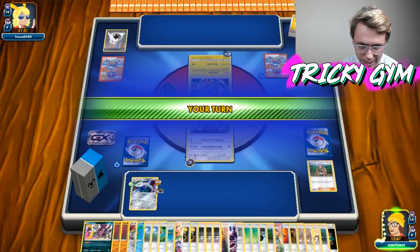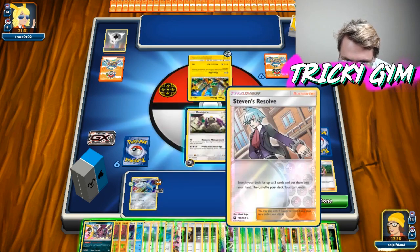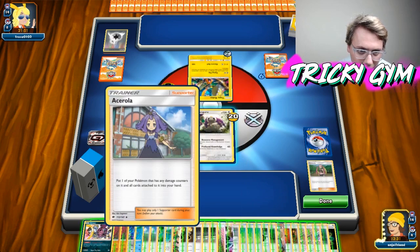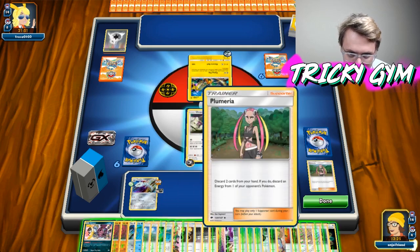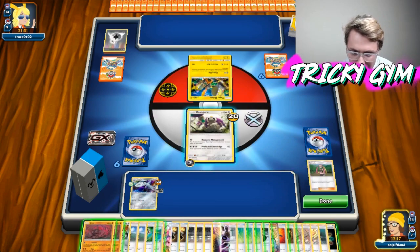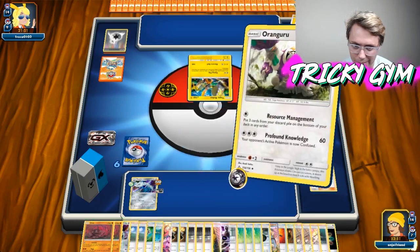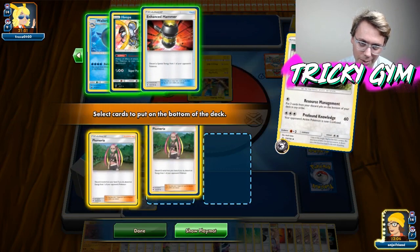Do not Flying Flip, please — I cannot have you doing that. So I'm going to need to remove your energy. Where is my Plumeria? I need that — there's Plumeria. Let's get a Plumeria and discard Hoopa and Whalmer. I can't Stevens Resolve or anything, so I just keep throwing more cards back into the deck. Let's just resource management again — throw in Enhanced Hammer and two Plumerias. I think usually when you're playing a stall deck on PTCGO your opponent probably scoops sooner than this, but my opponent just seems very intent on playing this game out.